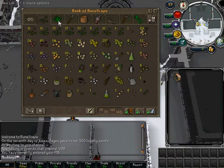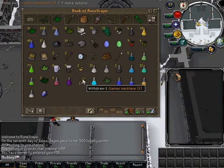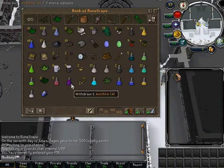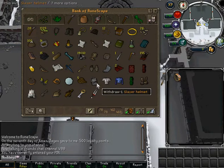There's a bunch of seeds. There's potions. Teleport amulets. Pyre Logs. So this screen doesn't even make any sense. Then we have random junk. Rune Defender — in case I lose my other Defender.